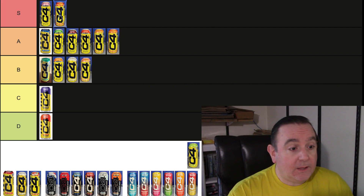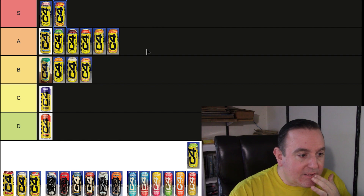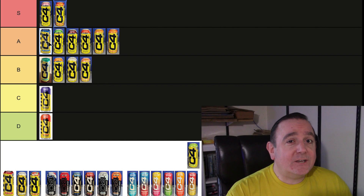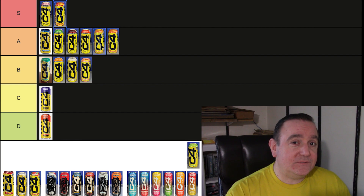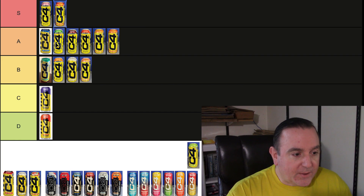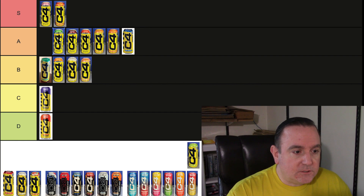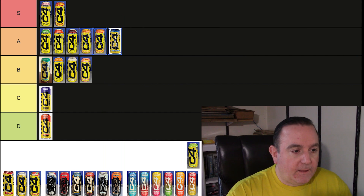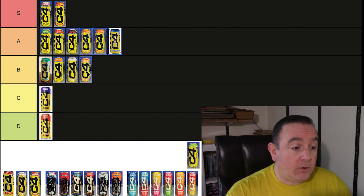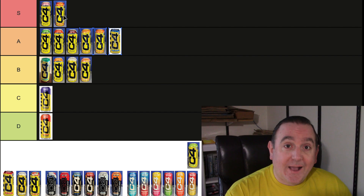Now that I'm thinking about it, I should be putting these in order of which ones I like more on the tier list — I think that's how it's done. So I'm going to move some of these over: Twisted Limeade, Cherry Limeade, Cherry Starburst, Lemon Starburst. Cotton Candy and Cherry Starburst — okay, we are back on track. I'll try to put them in the right spot as I continue on.